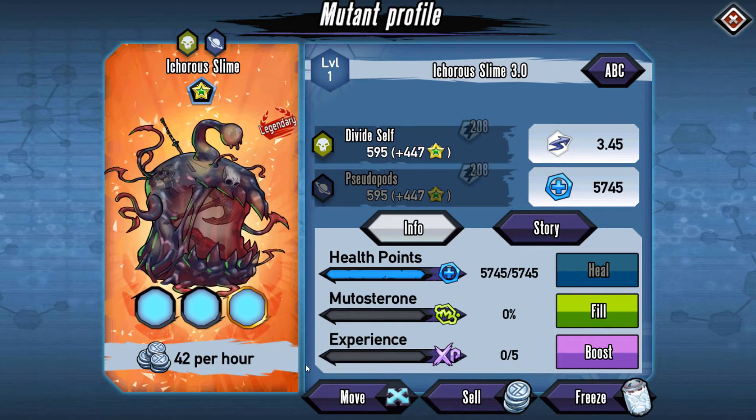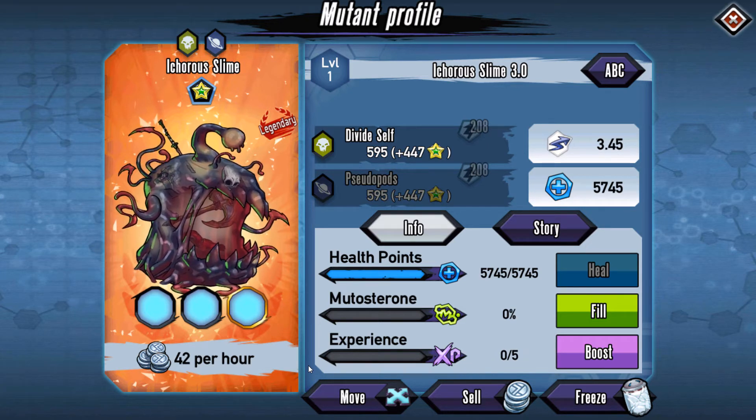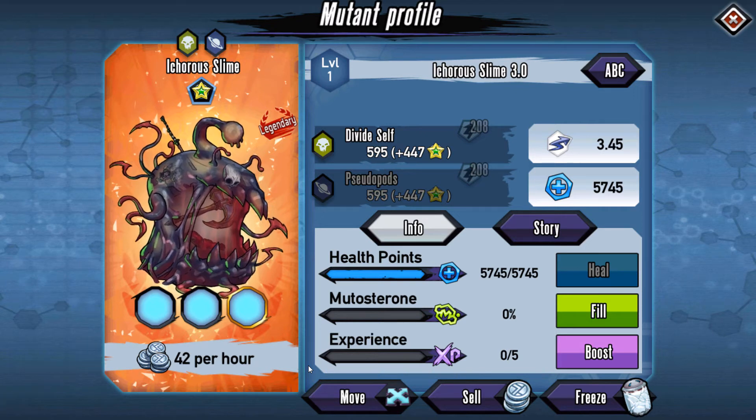Of course we want the 3k gold option. Speed is going to be 3.45 so it is going to be considered a tank. Divine itself for pseudo-pods as the two skills, and then boost as the ability.